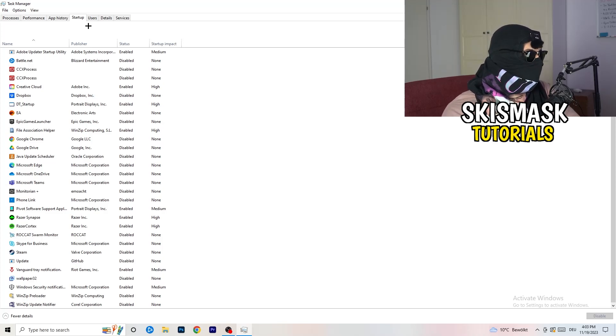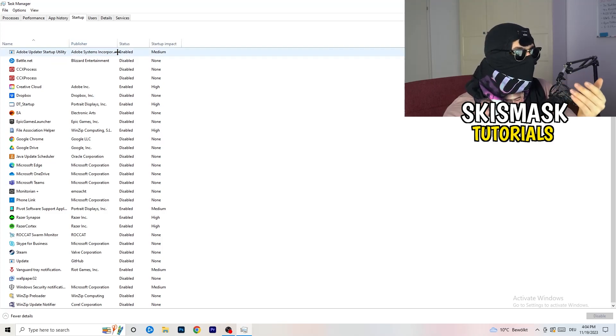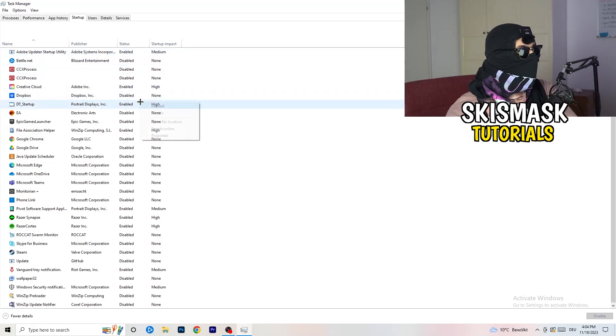Afterwards, click on the Startup tab in the top corner. A lot of problems start here — if you have too many programs starting when your PC boots and running in the background without you knowing, on a low-end PC that will cause FPS drops. Go through the list, right-click any program you don't want running at startup, and click Disable. Then close Task Manager.